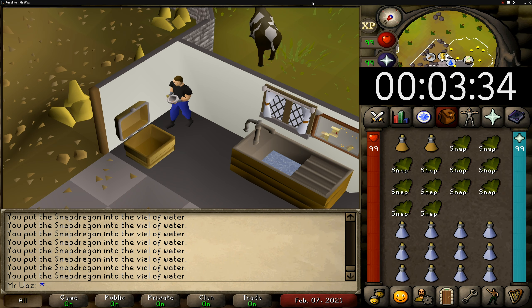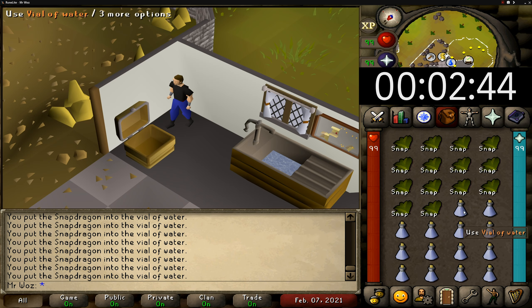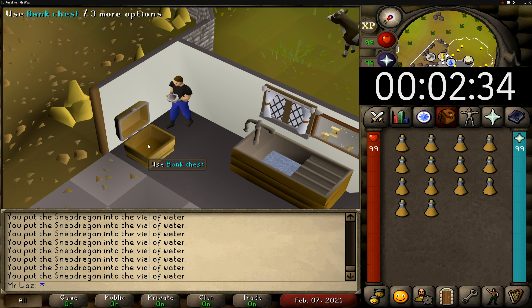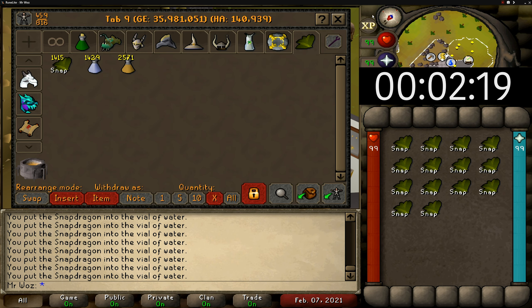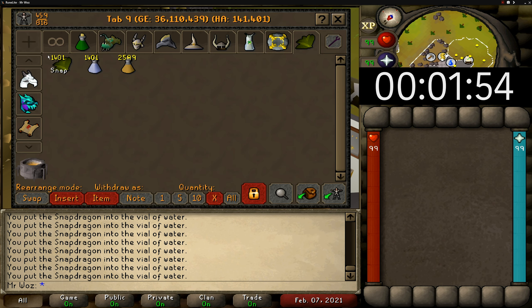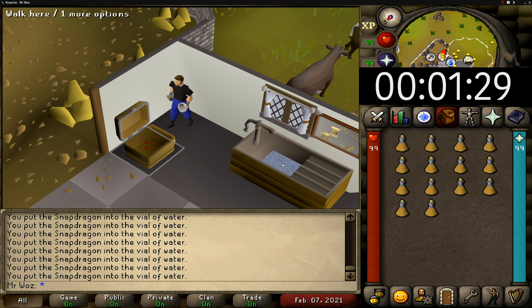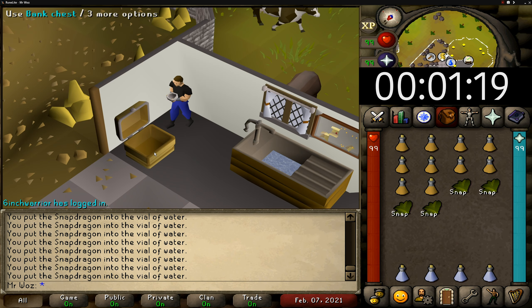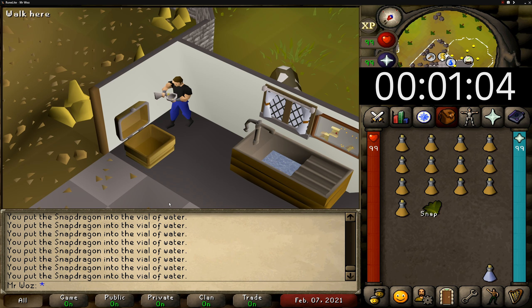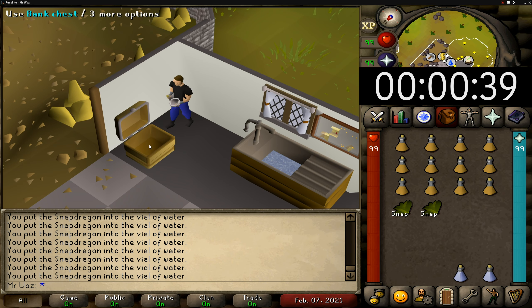I'm almost at the hour mark now. There are two downsides to this method: one is the repetitiveness, as you're doing the same motion constantly and it can get boring fairly quickly — but you've got to think of the GP as it's very fast and very easy. The second downside is that you don't gain any XP doing this unless you make the super restores, but you will lose 800 GP per potion. Some people can grind this out all day and make lots of money, but if you're in desperate need of money this is a very good money maker as it's fast GP.